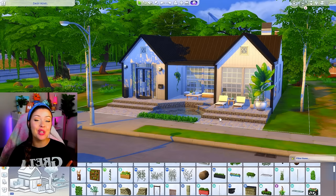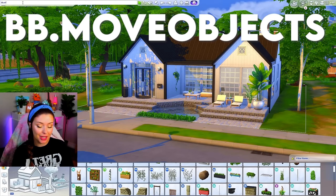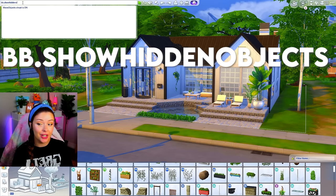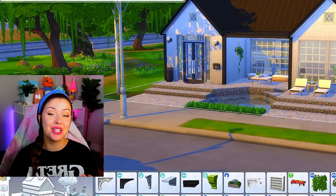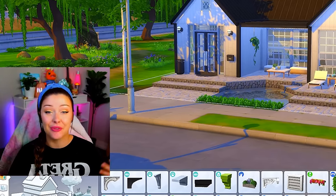Before we watch any of these, the first thing you have to do is open up your cheat bar. So we're going to go Control+Shift+C on the keyboard, then type in bb.moveobjects on, bb.showhiddenobjects, and bb.showliveeditobjects. This is going to open up the debug menu so that all of the items we're going to be seeing today are available to us.